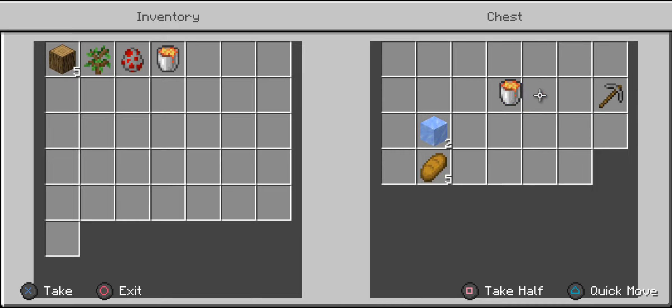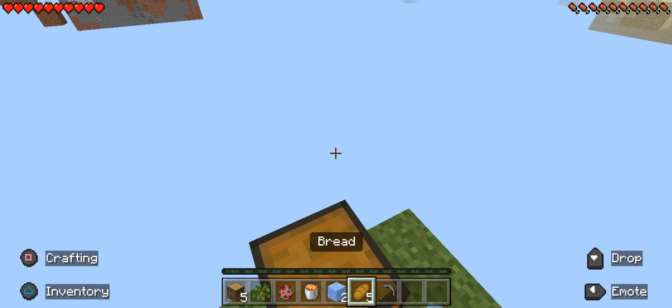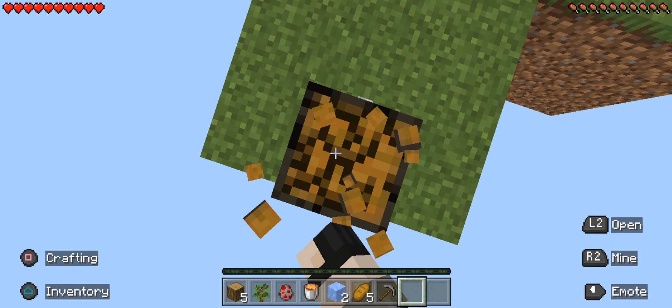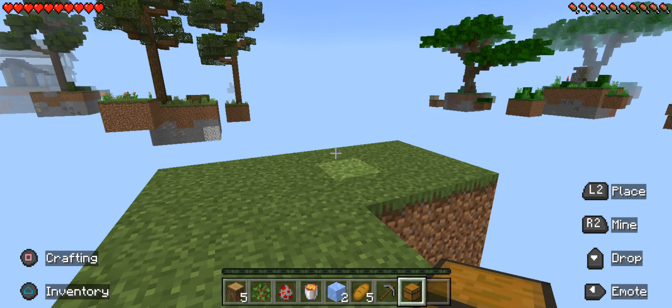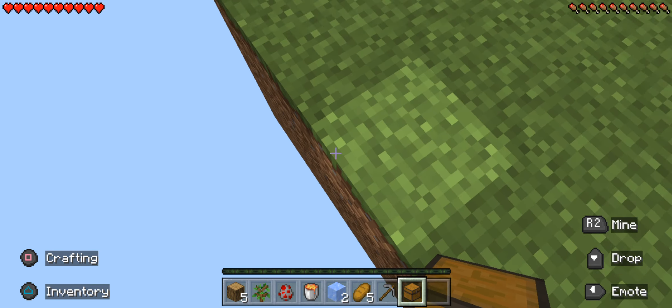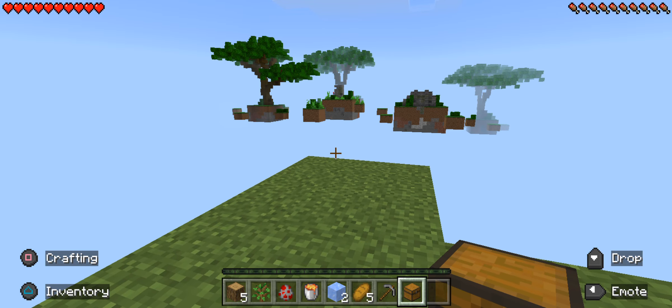That's the sapling. So we start with a sponge, a lava bucket, ice, bread, and a pickaxe. In a Skyblock where you have limited resources until you can build out to where you can find some iron and stuff, you really want to conserve.